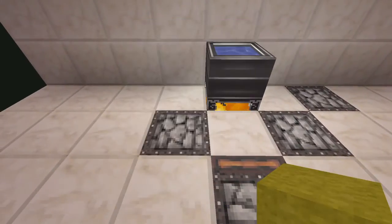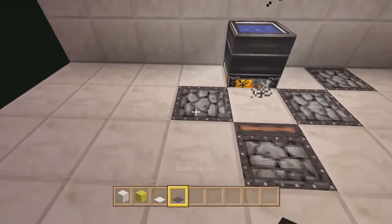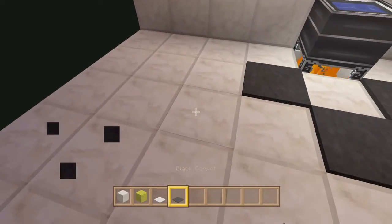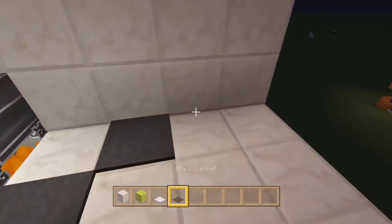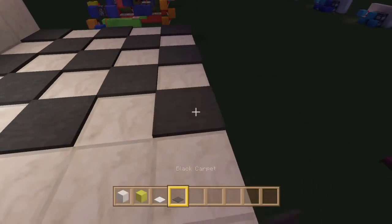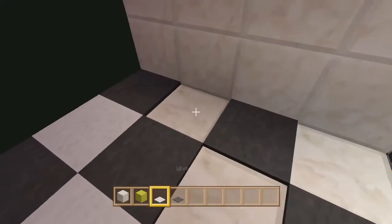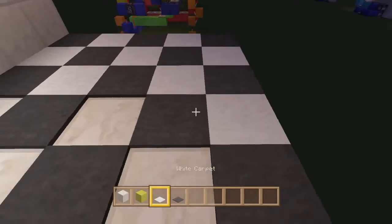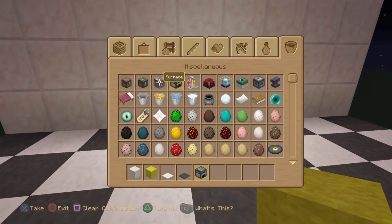Now it lights the fire. We'll quickly chuck this away and I'll show you how to cover it up. I'll place carpet on top of these so that it helps blend it in — so you can't see the pistons or dispenser. There we go, I've got this sussed. Just place carpet on top so that it helps blend it in. Alternate that with the white — cool, there we go, it's all covered up now.